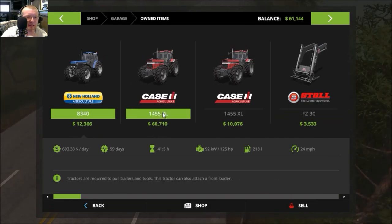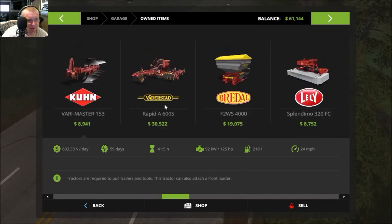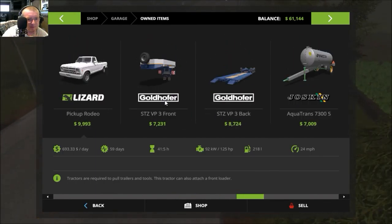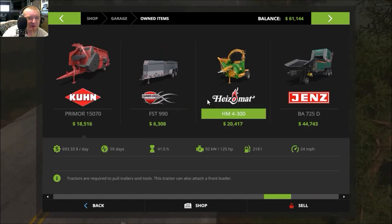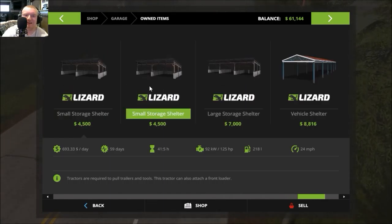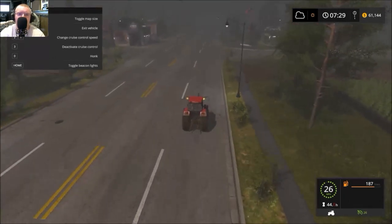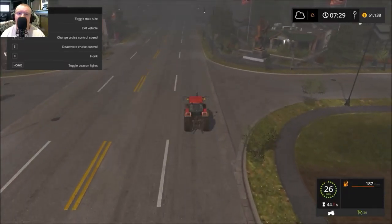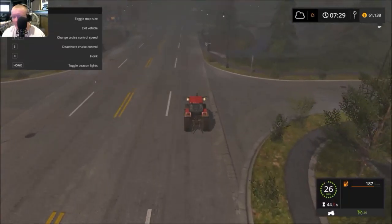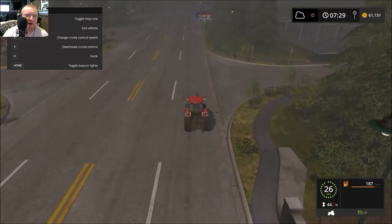I'm trying to see if there's anything else we could sell that I don't need. There's not really because all this stuff we need or it's just not that valuable. We could refurbish the skid loader and sell it but we still need that. I'll probably never buy the one with the crane attached anyway because the cranes on those are pretty pathetic.